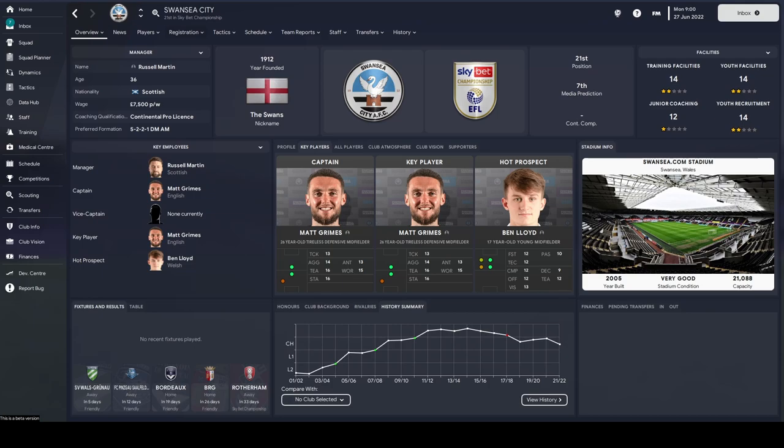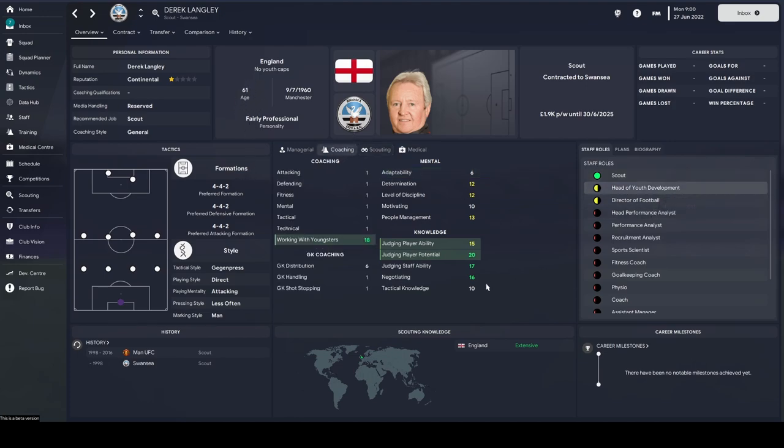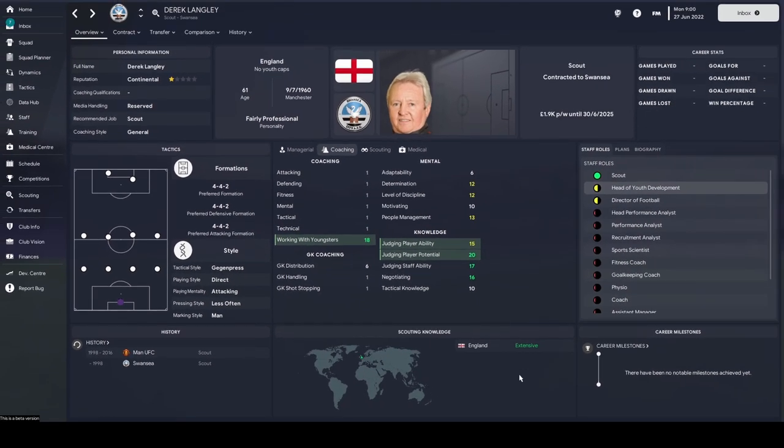Number 3 on the list, we're heading down to the Championship again — I told you these would be accessible staff members. This one is Derek Langley. He's 61 years old, one of the older boys about, but as a head of youth development he is bloody brilliant. Fairly professional personality, which is one of the better ones. 20 judging player potential, 15 player ability, and 18 working with youngsters. He's got a decent formation in the 4-4-2, and that's all he's sticking to — he isn't moving away from it. Very attainable in this game because he's at Swansea. Snap him up.